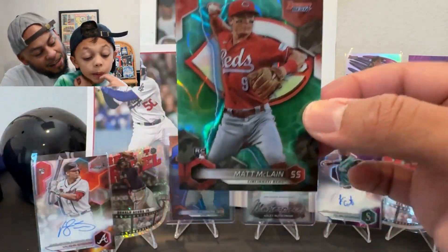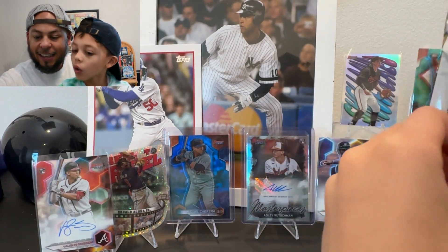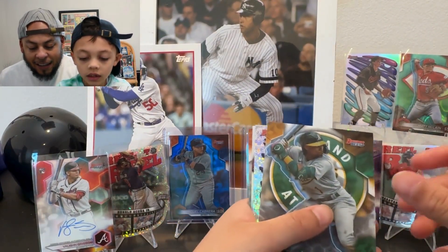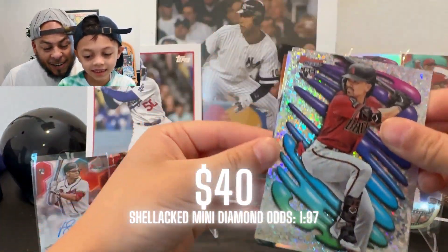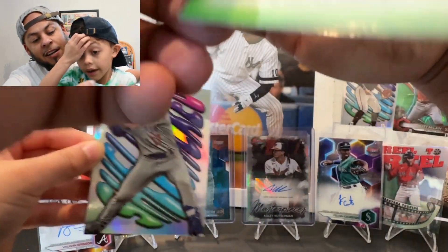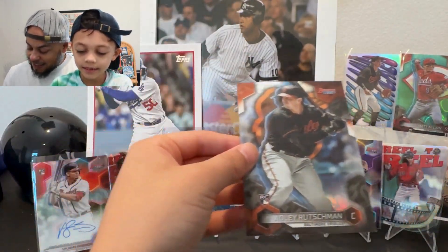One-two punch: a Jose Ramirez refractor and a Matt McClain numbered to 199. I'm loving this box. This is so far our best rip ever — in the world! Then there's a Carol Gonzalez — wait, I got it! It's not an auto but it's a mini diamond Shellacked Corbin Carroll! I think that might be numbered — keep going. And another Shellac, that's Matt Shaw. The Corbin is not numbered, but wow, that's all I can say about this box. Wow.